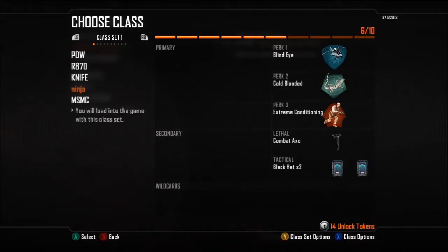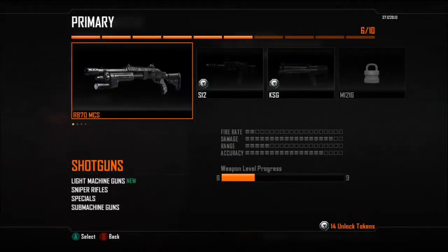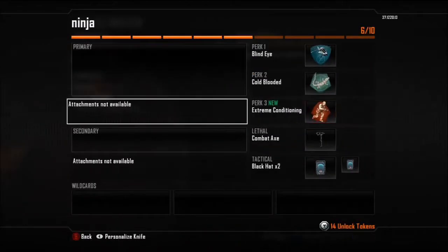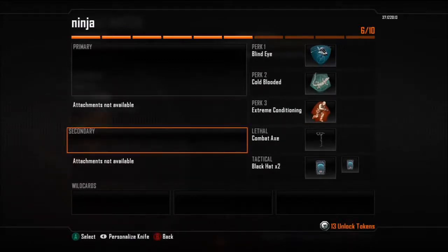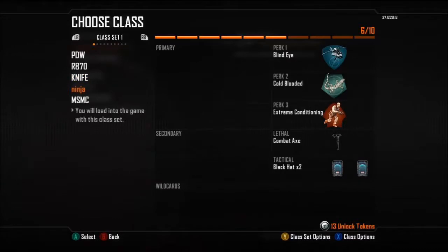My ninja class — as you can see there's no primary, nothing at all. This class is kind of an all-around class. You can statue with it, you can lay down in the grass with it, you can hide wherever you want. It's just an all-around class.